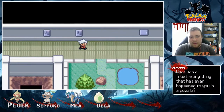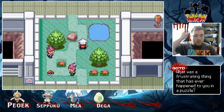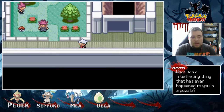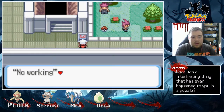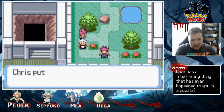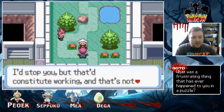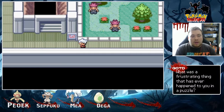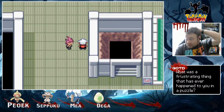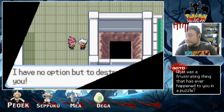Let's not go that way, let's go this way. What is this? Employee garden — no working, no battling, no stress. So these guys won't battle us? 'I want to stop you as a loyal Inquisition employee, but I can't since this is a work-free zone.' 'I stop you.' 'But that constitutes working, and that's not allowed in the employee garden.' Interesting. There's another way I could have gone. 'Think you want a battle? Because you're technically not in the garden.' 'As a loyal salaryman, I have no option but to destroy you.'